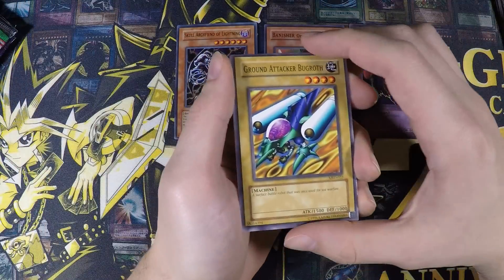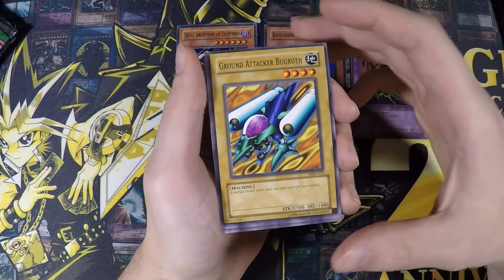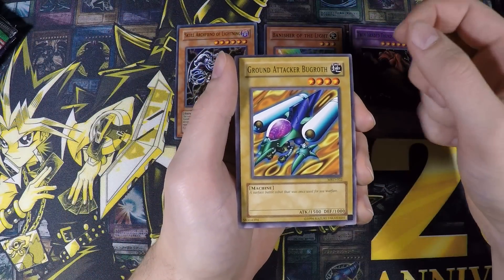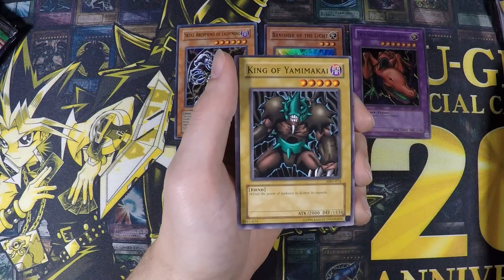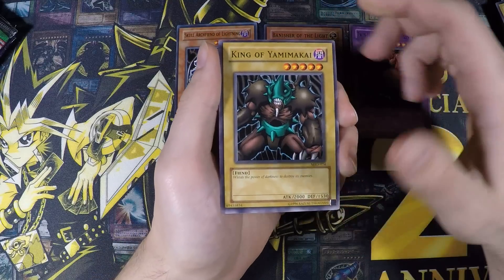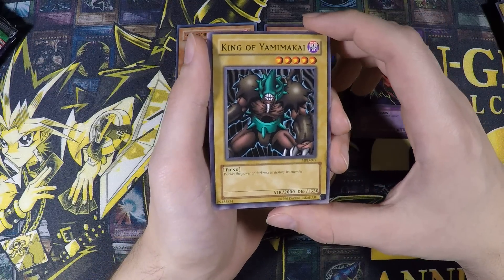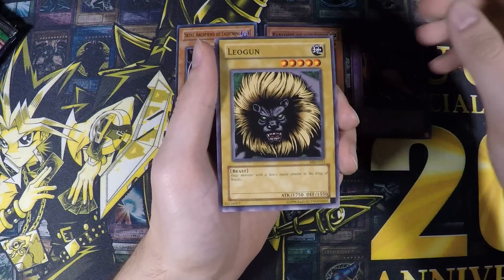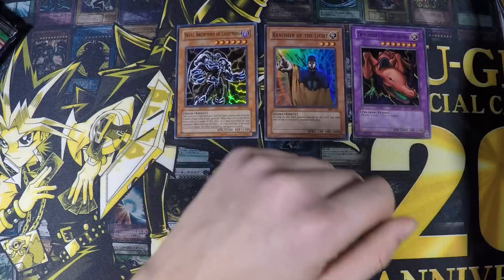We're doing pretty good here — only five packs and three foils, and it's all old packs. I don't really select these or anything, I just take random packs from my pack stacks. We have Ground Attacker Bugroth and King of Yamimakai. By the way, these cards are super off-center — you can see the top and right borders are really small while the left and bottom borders are really big. Then we have Leo Wizard and Ancient Elf.